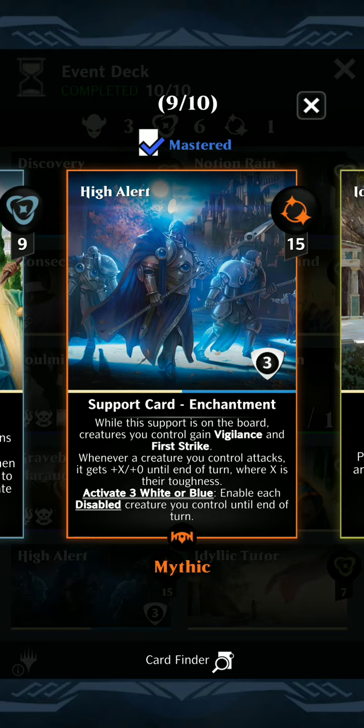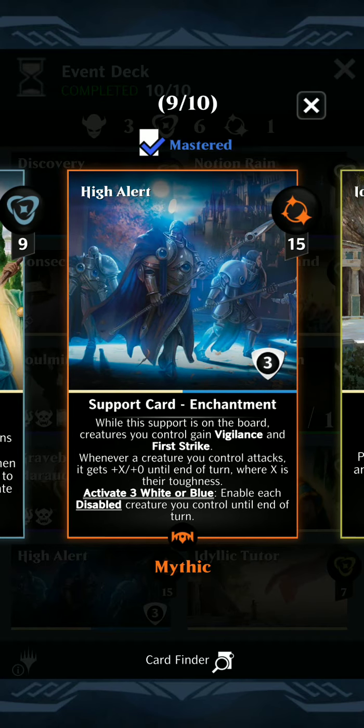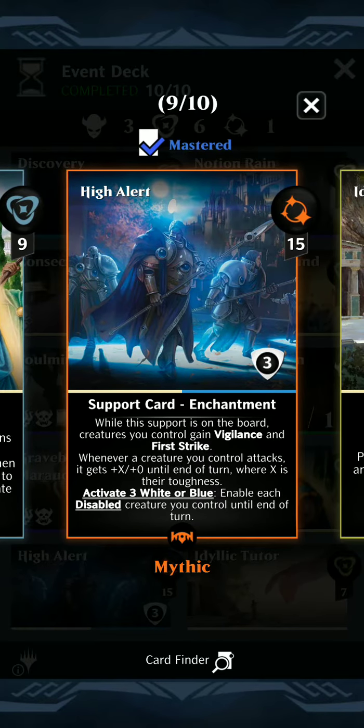When High Alert is on the board, creatures you control gain Vigilance and First Strike, and then whenever a creature you control attacks, it gets plus X, plus 0 until end of turn, where X is its toughness. It can also have some activated gems to enable any disabled creatures you might control. So this by itself is going to allow all of our creatures to get First Strike, which is wonderful, and also pump up their power a little bit.